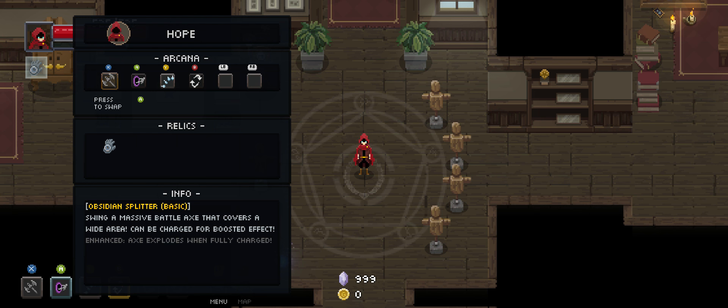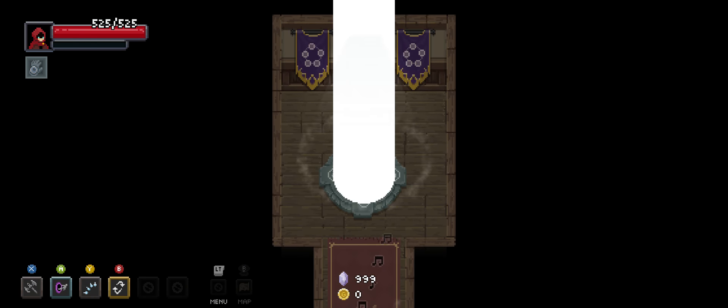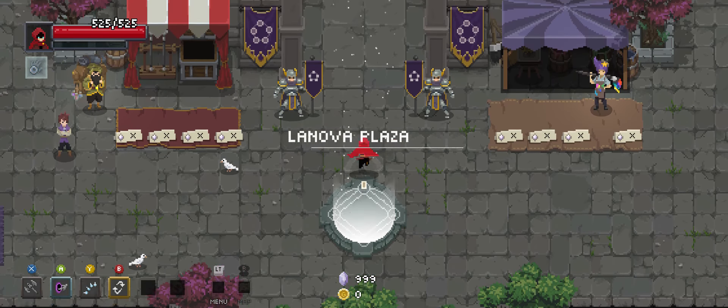We're going to use Obsidian Splitter again — I want to give that another try with the Chrono Glove and see what I think of it. Then we're going to use Frost Flan, which is going to help control the flow of enemies. And of course Cyclone Boomerang to control space and draw enemies into me so I can use my axe more effectively.